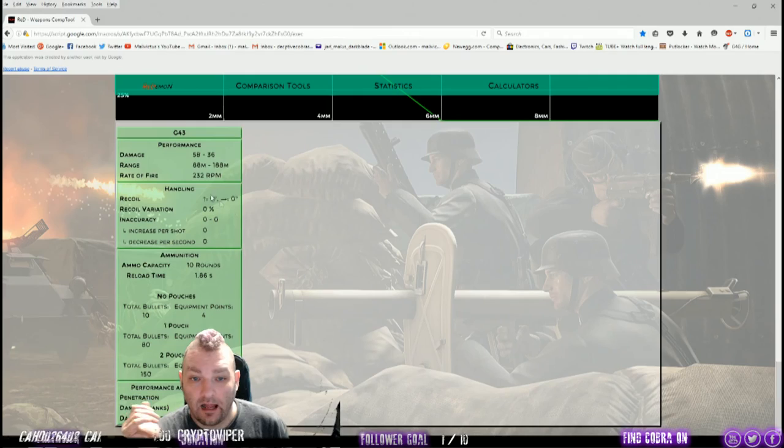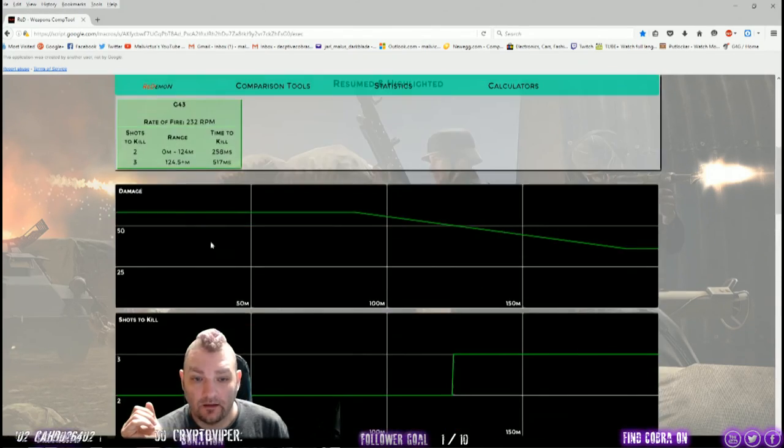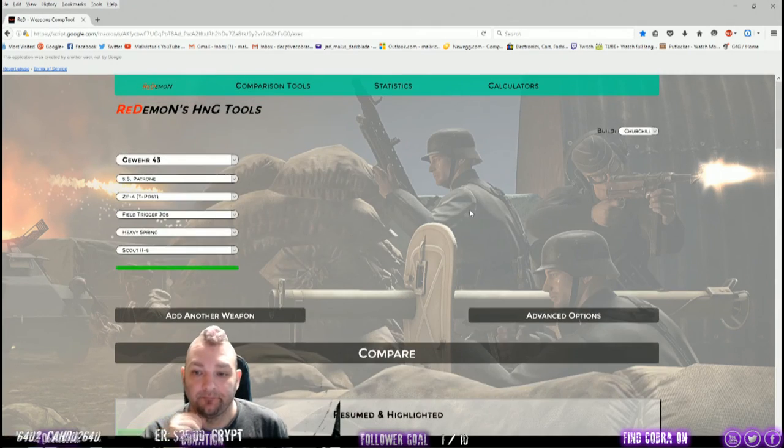Total price to build the thing: 174,400 credits. You can do it. Shots to kill up to 124 meters is two shots, three shots beyond that with a Gewehr — this is why the current meta is semi-autos over bolt actions.